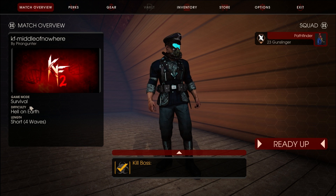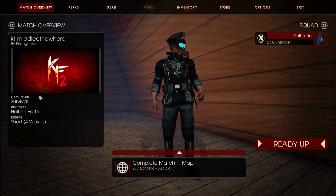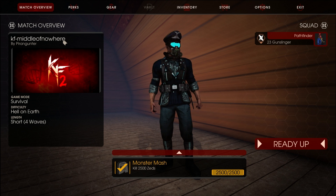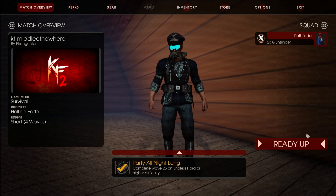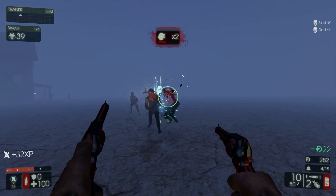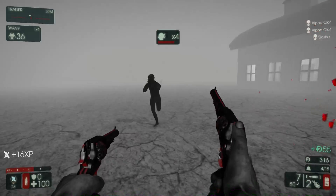Thank you all very much. And here we go, we're going to be playing today Middle of Nowhere, because this map is actually a part of Courage the Cowardly Dog — and the intro for this video was actually Courage the Cowardly Dog, so I just decided, well, let's just go and play it. The perks for today are going to be the Gunslinger, and we're going to be playing the Firebug, because why the hell not?